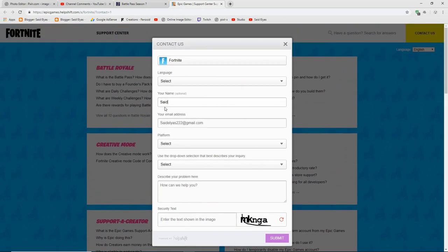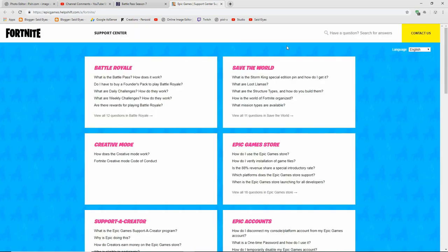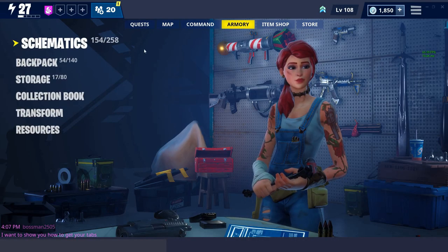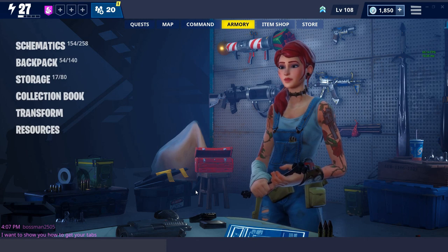All you have to do is click on 'Contact Us' and fill out the information — put your email in and everything like that. For describing your problem, write: 'Hello, I am missing my upgrades in the command tab.' Put that right there, then put the code in and submit. It's that simple, and they'll email you back. You can contact them through that forum.